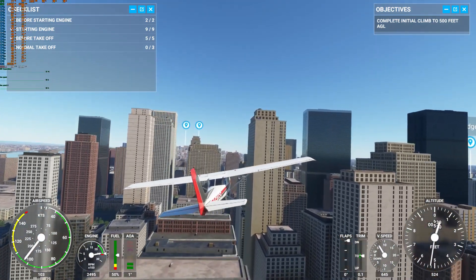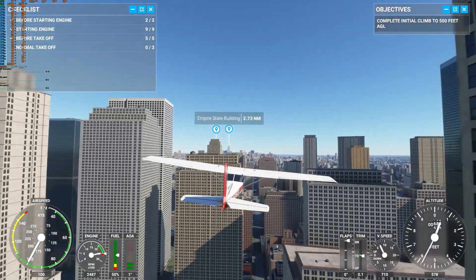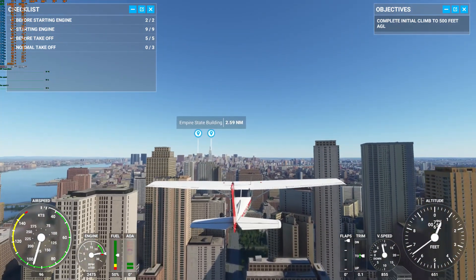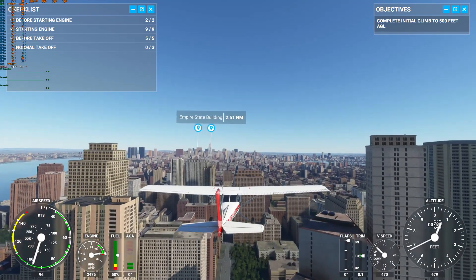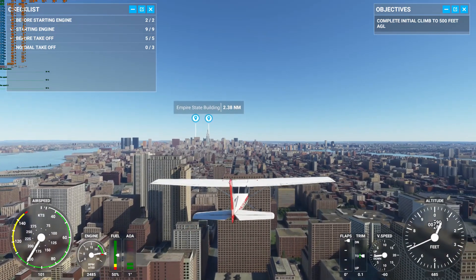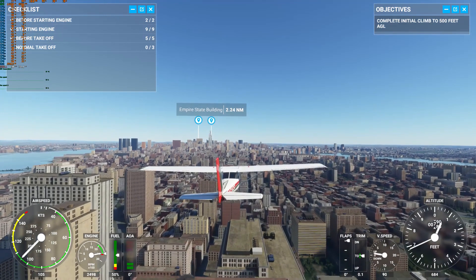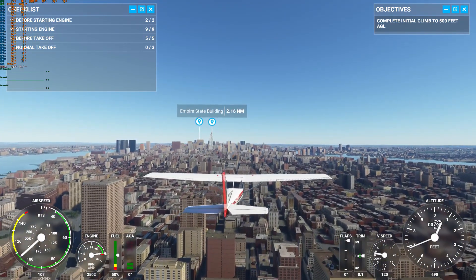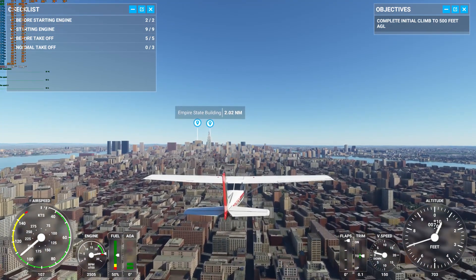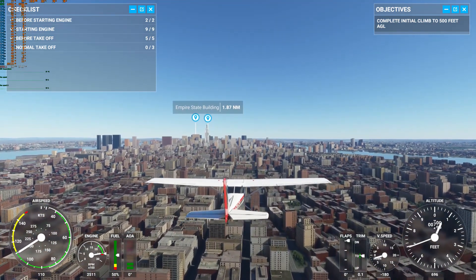The MSI Ventus 3X RTX 3090 actually thermally throttles the card when VRAM hits 104 degrees. I accidentally left my card running at that temperature and HW Info 64 showed it had thermally throttled to prevent it going any higher. That's fine if you want to let the card manage itself, but personally I don't want it reaching 104 degrees.